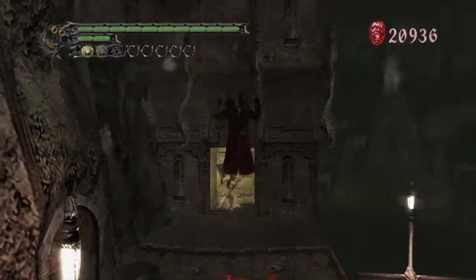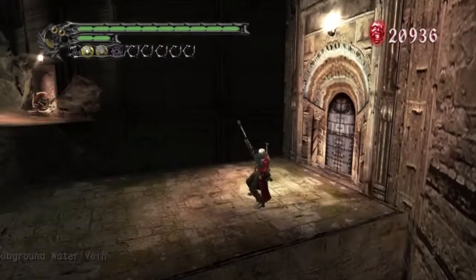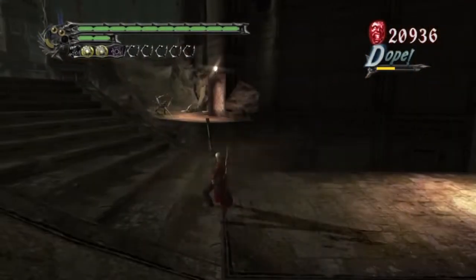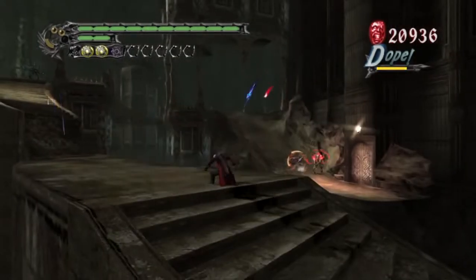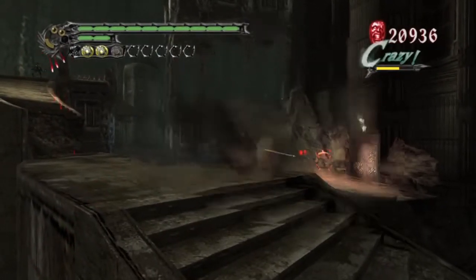Thank God, give me more stuff — I don't think I have enough. I'm sorry Dante, you don't have enough red orbs. Come back when you're richer! So satisfied to take these assholes apart with Spiral. The stairs can get in your way if you don't position yourself. The red arrows do more damage, so watch out for those.